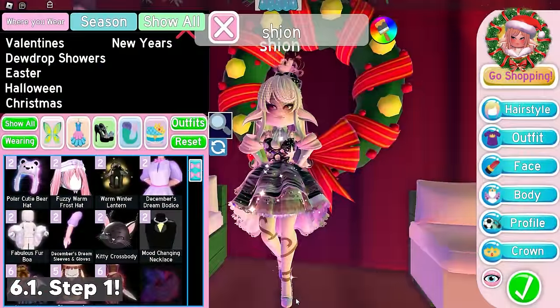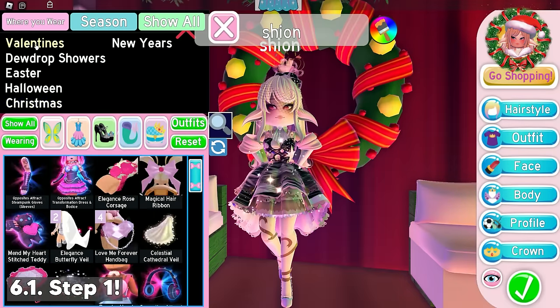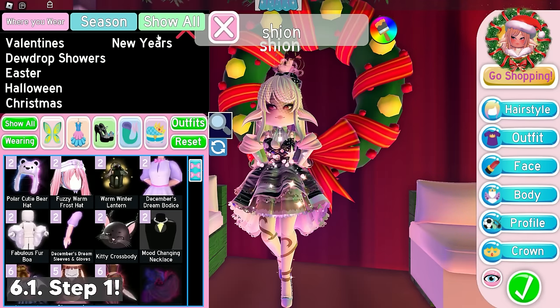First thing first, you need to pick one or two items with medium to high demand to trade. If you don't have one, you can buy one first. Seasonal set items have medium demand, so I recommend them. In particular, the winter and Halloween sets have good demand, but the valentine set also has good demand, so you can choose. Be sure to pick the corset, skirt, or heels, because these items are usually the most in demand. I will pick the DCD corset as an example.